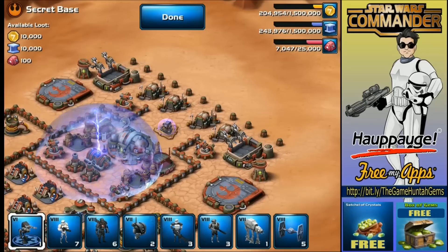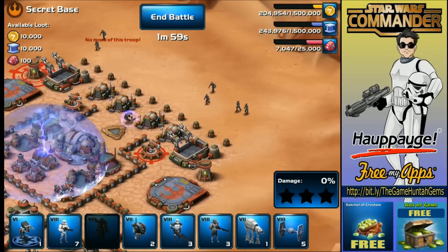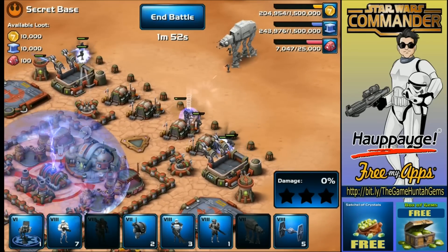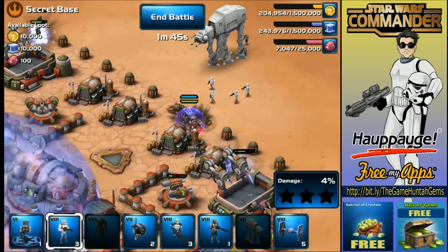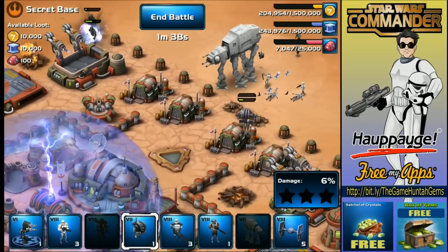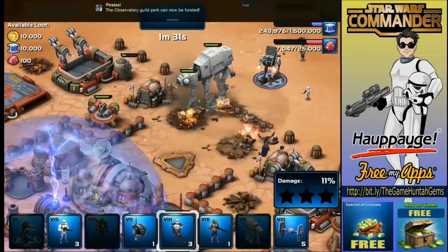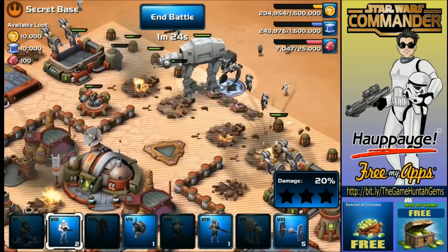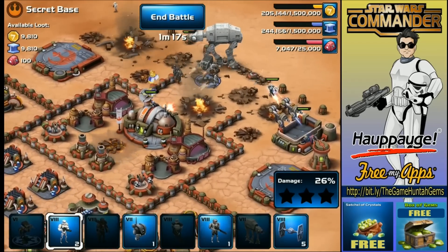We can also get contraband in these missions — interesting! We're going to deploy three troops here, three over there. Now that the Droideka is down, we can deploy the snipers. Of course they're shooting the wall instead of the Droideka — you guys seriously shooting the walls? Unbelievable. The attack doesn't look that pretty after all. The Droideka messed up all my plans.